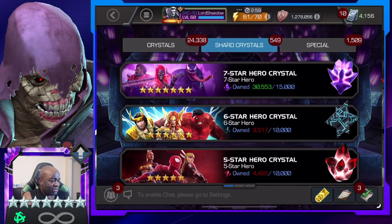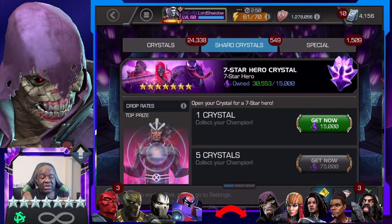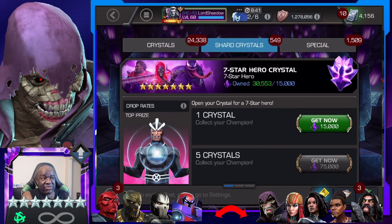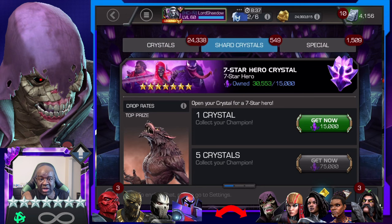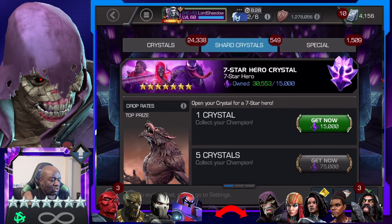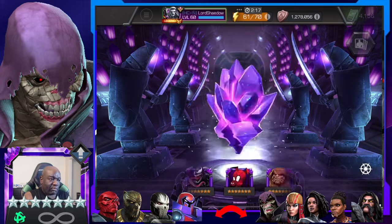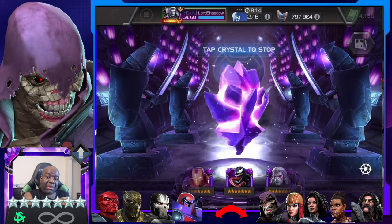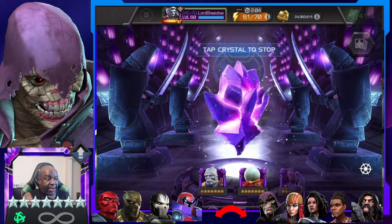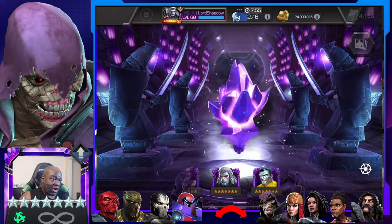Nothing good in those featured. Now let me show you guys the champs — just ignore the champs that are not in the basic. I have all the champs that I want because I open up different ones. For example, Serpent is not in the basic yet as a seven-star — he's in the Titan. Same thing with Onslaught. I'm actually wanting dupes more than new champions, believe it or not. I would love to get more sigs on Gladiator.